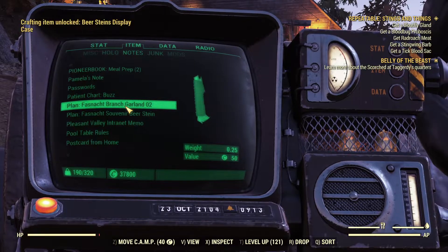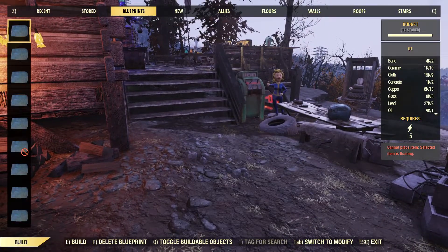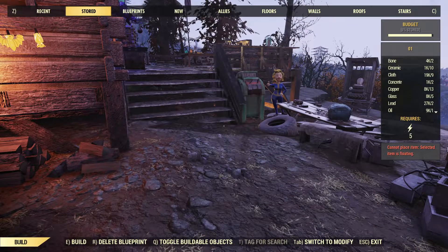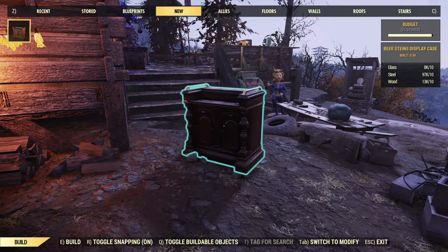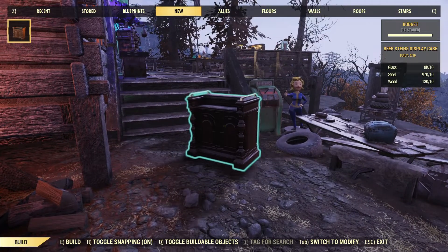We are entering camp building mode and searching for a beer stein. There it is, under the new section. As you can see, it's a simple display case.